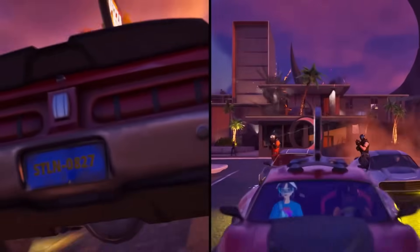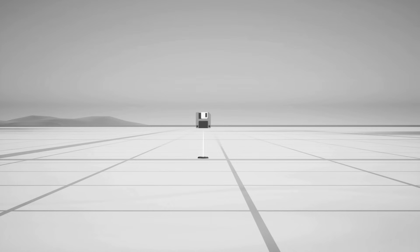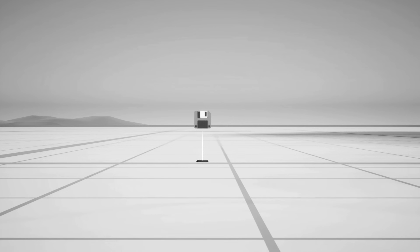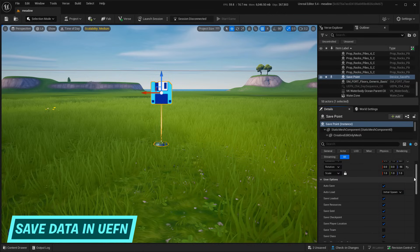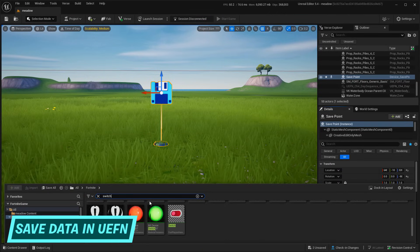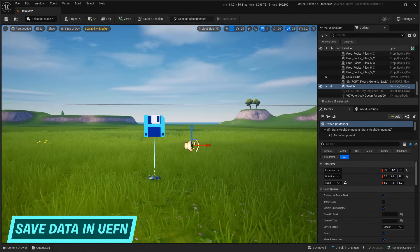The 26.30 update also brought the save point device to UEFN, though it was almost immediately disabled before being re-added on October 18th in a hotfix. Save persistence in UEFN — finally. With the save point, creators can now save player data including inventories, statistics, and more in UEFN islands. This is a great and long-overdue addition.